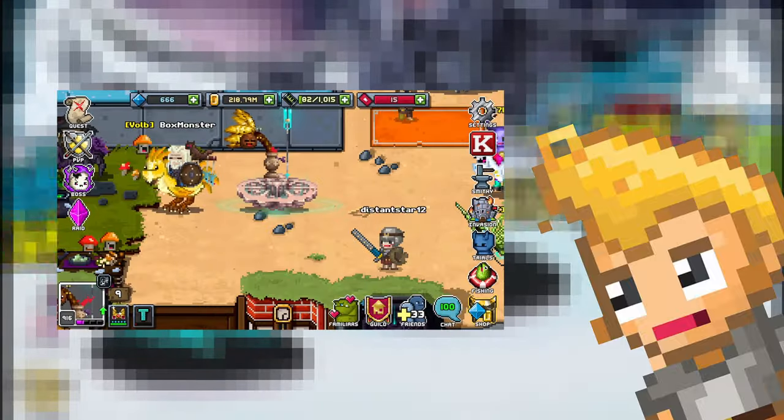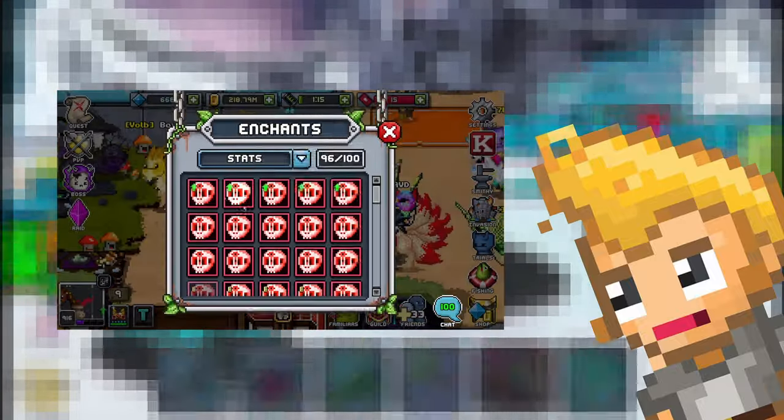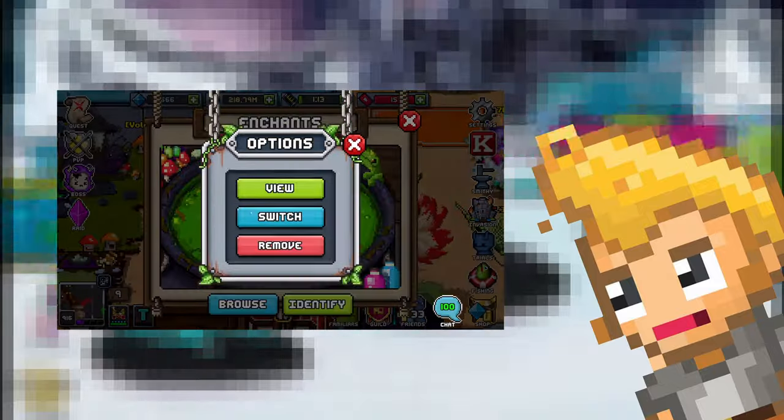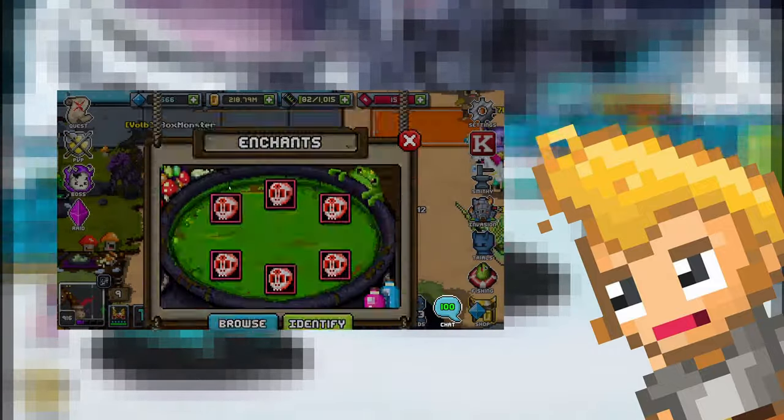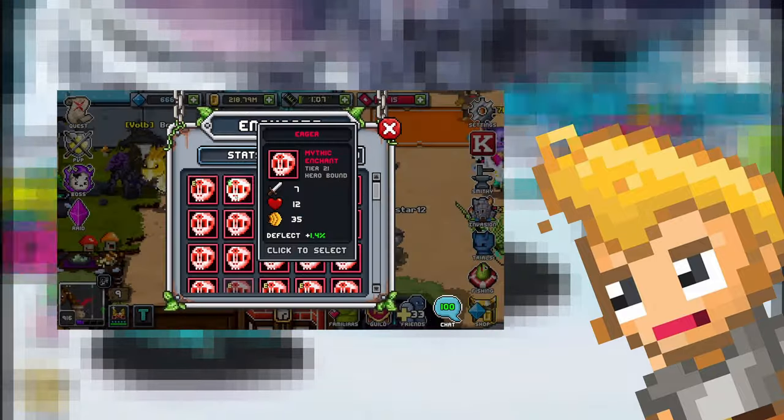How do you change your enchants? Unlike runes, you can actually move your enchants from one area to another. It doesn't really give you any gameplay benefit, but it is something that you can do. So don't freak out if you put an enchant in a certain spot — you're not going to melt it. It's not the same as runes, so that's a huge W there.